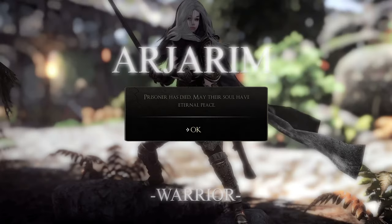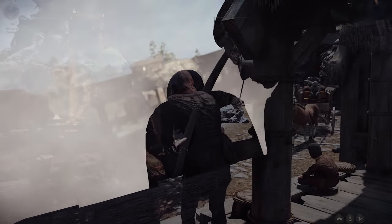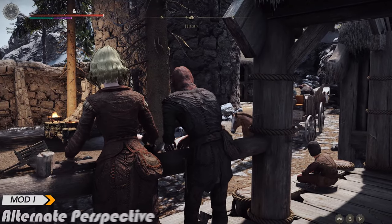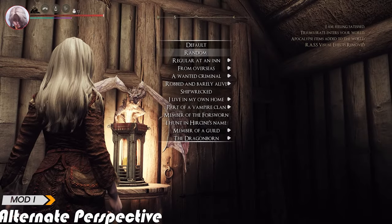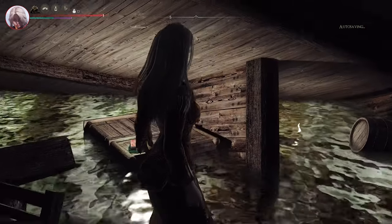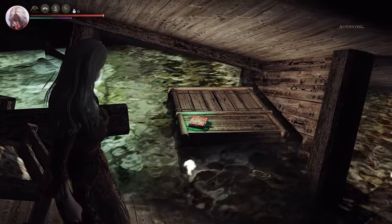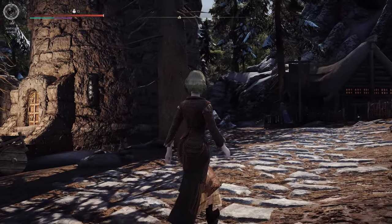However, if you use this mod, you have to keep playing the early part, which can be boring, so you can use Alternate Start Live Another Life mod or Alternate Perspective mod together, and set the start randomly. This way, you can wander around the Skyrim world by reincarnating with a different concept every time you die, and start anew with one life Skyrim.